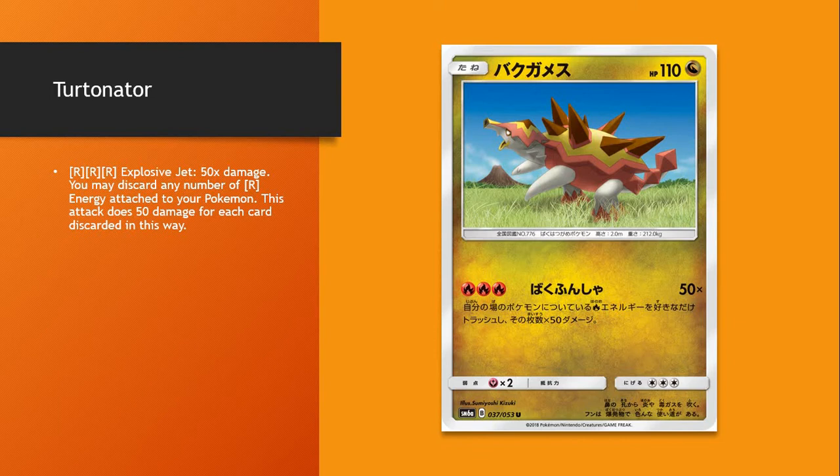This one is actually a Dragon Pokémon, but if you look, it has all Fire Energy — so it doesn't need multiple different types. The big thing here: 50 times the damage, and you may discard any number of Fire Energy attached to your Pokémon. Obviously the first thing you think of is: you put down a Turtonator turn 1, you Kiawe, and by turn 3 you're doing minimum 200, maybe 250, maybe even 300 damage.